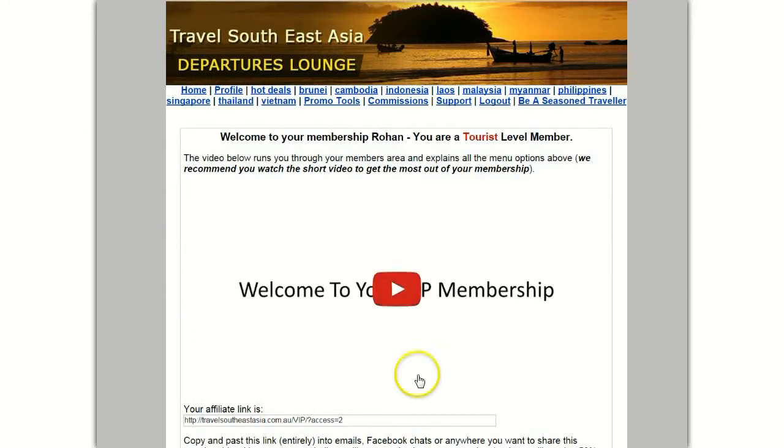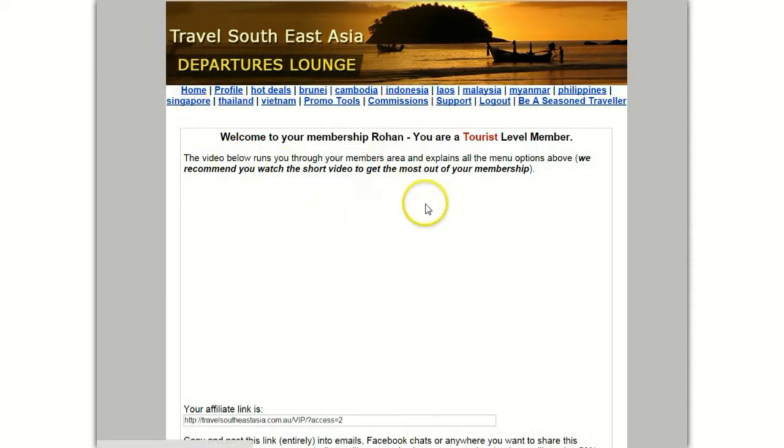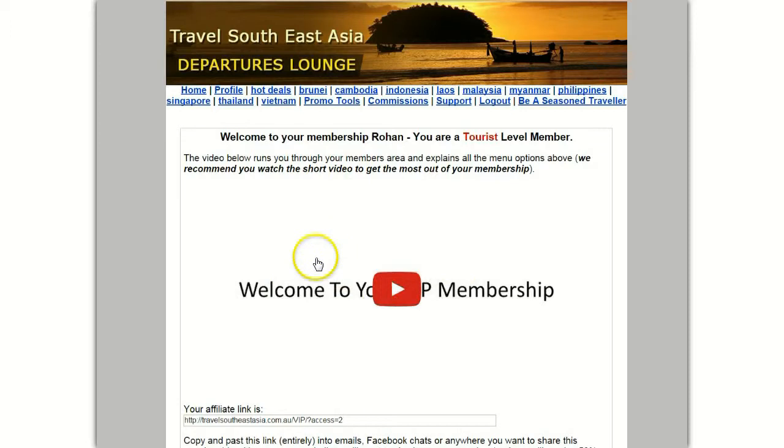Okay, so here we are. We've just logged into the Departures Lounge members area and this is your home page. The membership welcomes you by name and tells you what level you are. We have three main levels: Tourist is the free level, then Smart Traveler, and the top one is Seasoned Traveler. There's your option to upgrade to Seasoned Traveler right there.